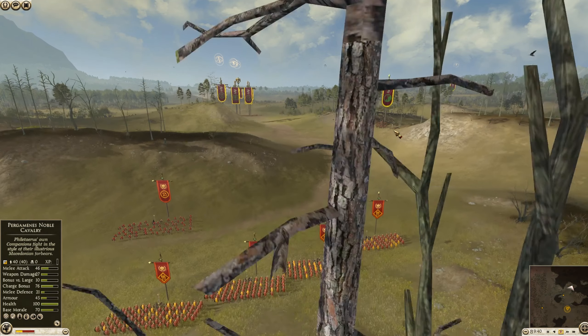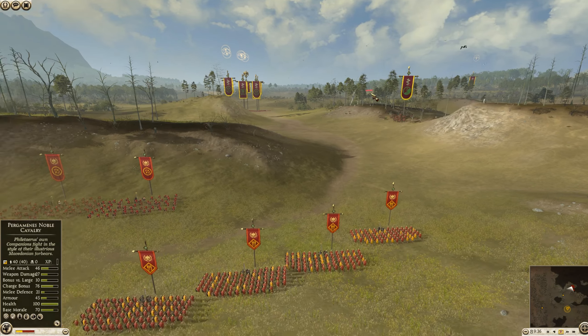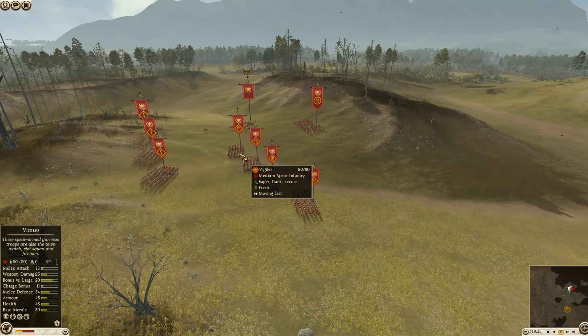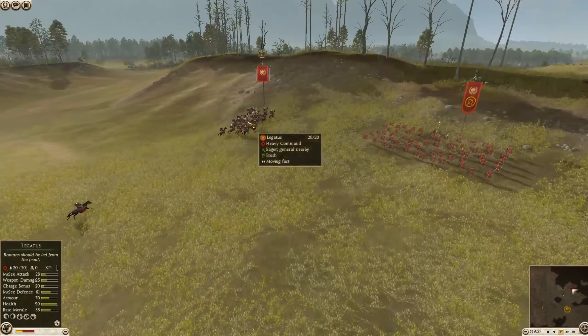So they're doing some scouting right now. It's gonna be Pergamon versus Rome, an interesting matchup. The Pergamons are doing a little bit of scouting with a light horse. The Roman army's not coming into view. They actually have quite a few numbers despite the lower funds, because they've used Vigiles and Hastati, which come in pretty cheap.